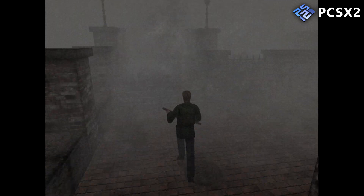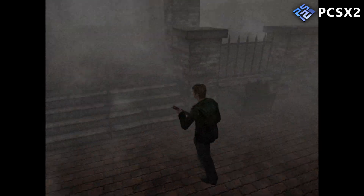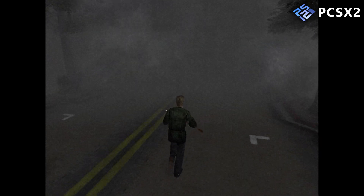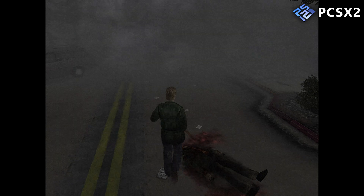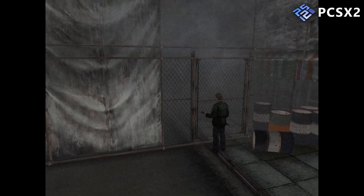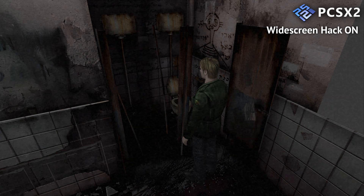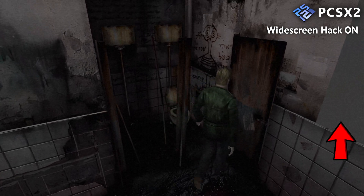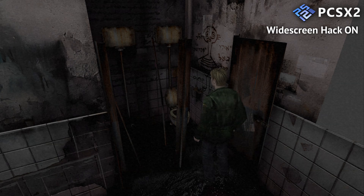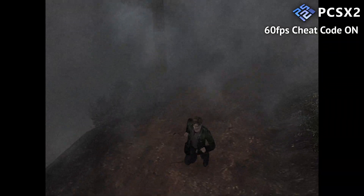However, it is limited to a 4x3 aspect ratio and 30fps, which may feel outdated for some people. Also, the per-vertex lighting used for the flashlight is inferior to the per-pixel lighting used in other versions. When played on PCSX2, it reproduces all the visual effects correctly, including the iconic fog, and offers enhancements such as increased rendering resolution all the way up to 4K and beyond. While PCSX2 offers a widescreen hack, using it is not recommended as it shows parts of the screen that are not properly rendered. The same goes for the 60fps cheat code available for this game.